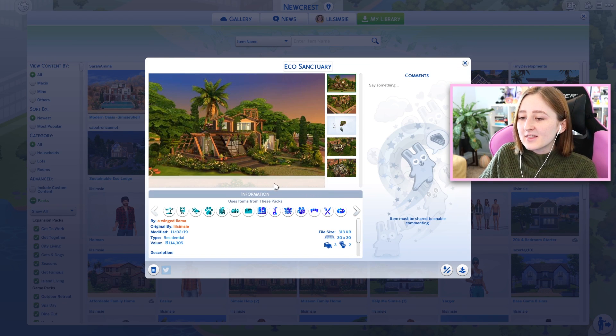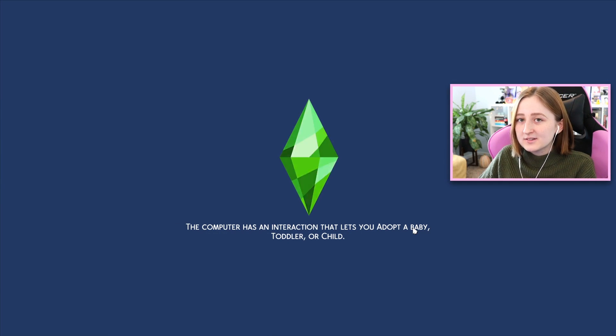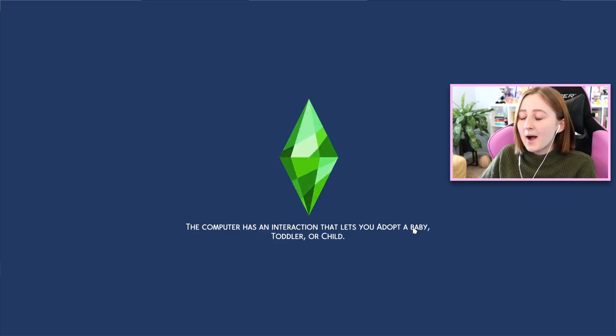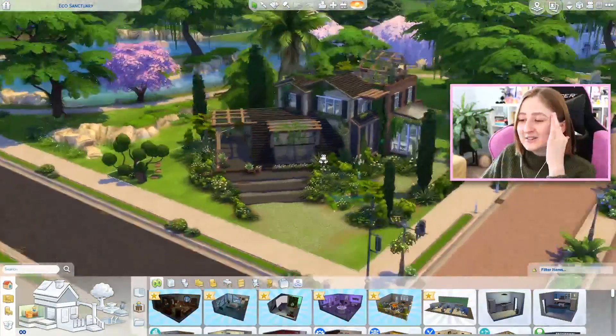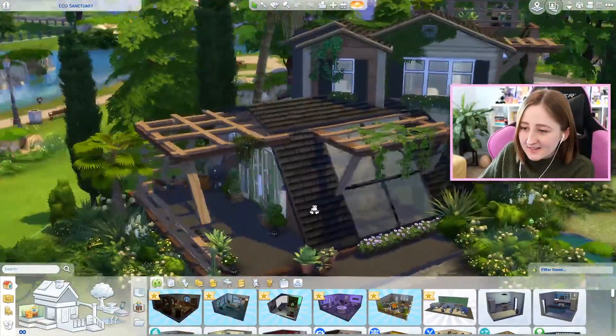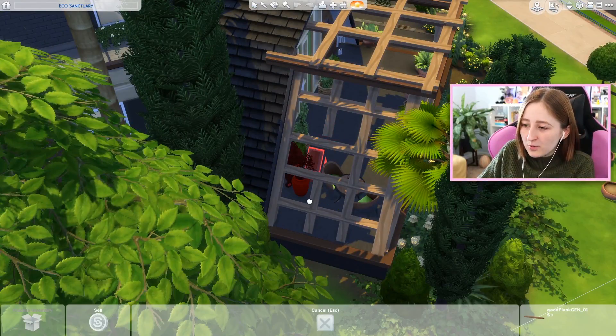The first house is from Winged Llama, who I've toured before because they're just so good. I literally saw this on Reddit and thought 'Oh my god, that's insane,' and then realized it was an entry to my challenge. Actually, how did you do this? I'm not kidding — this house is the coolest thing you'll ever see in The Sims. Look at this. This is my shell. I'm so blown away.